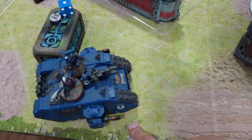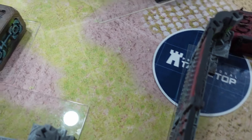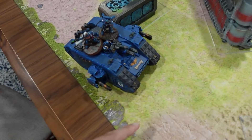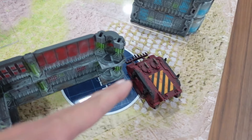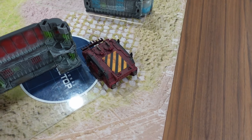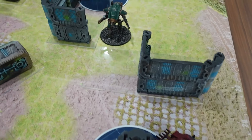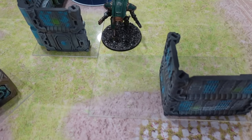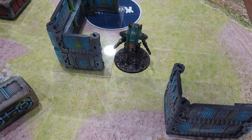Imagine this scenario: we have our Land Raider here with the captain, assault squad, Phobos Librarian, and incursors. It's threatening this objective, but the opponent was able to put this Rhino — let's say filled with ten plague marines — behind terrain, obscured, and not easily gettable. I could try to drive the Land Raider over to shoot, maybe get an angle, maybe not. Do I jump the guys out? The problem is I need to crack the Rhino first and then punch the guys inside. And if this is Death Guard, let's pretend there's a Carnifex waiting in the wings, so whatever we do, there could be consequences. We want to minimize that or set up to punish the opponent for coming at us.